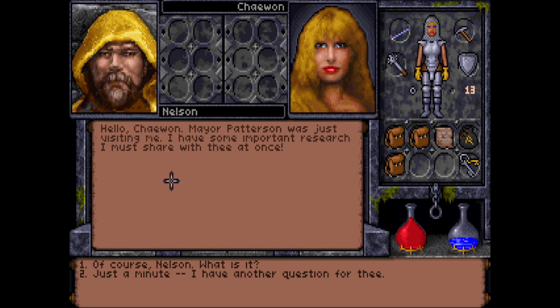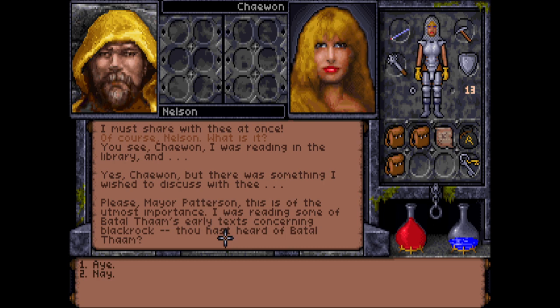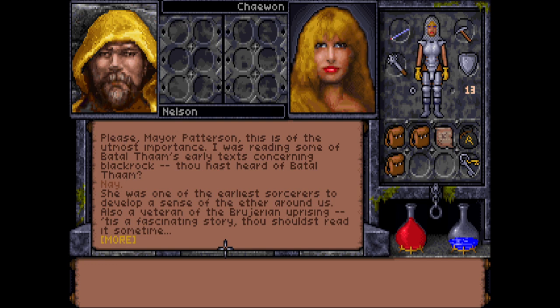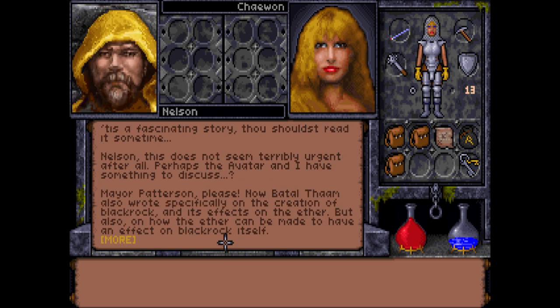Nelson says: Mayor Patterson was just visiting me. I have some important research I must share with you at once. He explains he was reading in the library — Batal Tharm's early texts concerning Blackrock. She was one of the earliest sorcerers to develop a sense of the aether, also a veteran of the Grugiarian uprising. Batal Tharm also wrote specifically on the creation of Blackrock and its effects on the Avatar, but also on how effort can be made to affect the Blackrock itself.